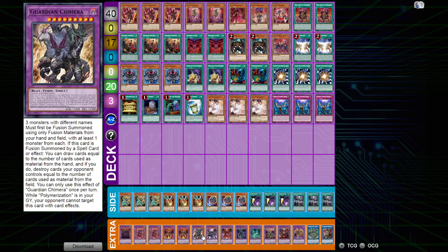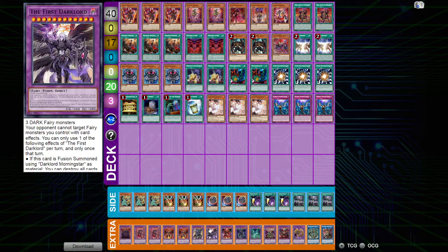Then we have Branded in Red, a terrific quick-play spell given to us in Burst of Destiny. Being a quick play helps you avoid Anti-Spell Fragrance or cards that target the field. You can activate it in the standby phase before effects like De-Barrier Fusion go off — target Tragedy, target a Despia monster in the grave, and add a fusion to hand right there. Branded in Red is also used on the follow-up turn to make Chimera to pop two things on their board or draw two.